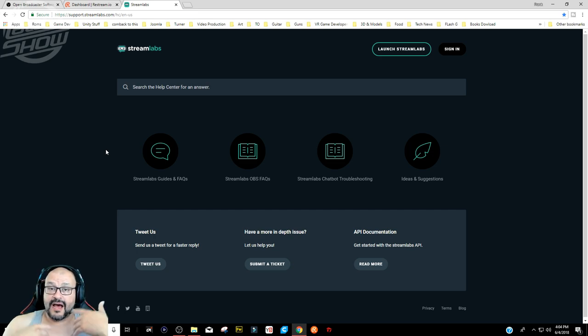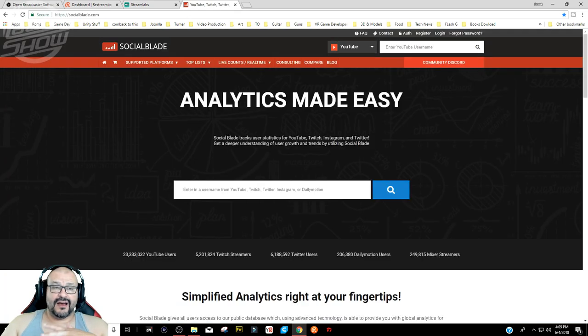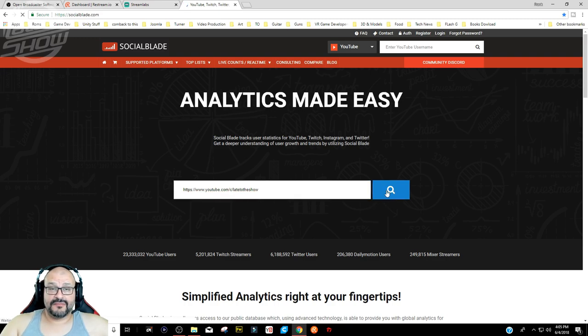I'd also recommend going through YouTube and studying other creators. I keep a folder tracking certain YouTubers — if someone has 20 or 30 subs, I track how fast they grow. Look at their likes, their comments, their reviews. Another tool I highly recommend is Social Blade — it gives you a rundown of how well a channel is performing percentage-wise.